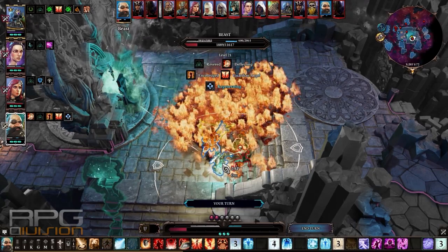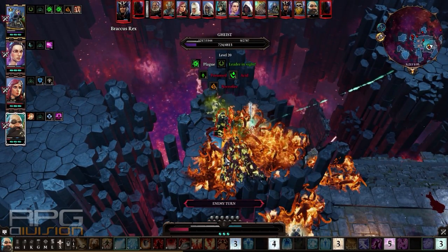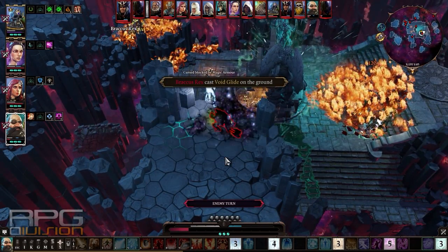I'm going to use Living on the Edge — that spell is really good here too. Death Wish as well. Crap, now he's here.